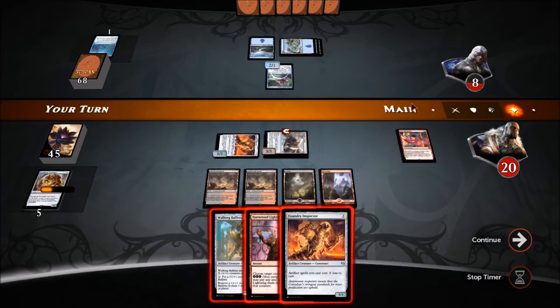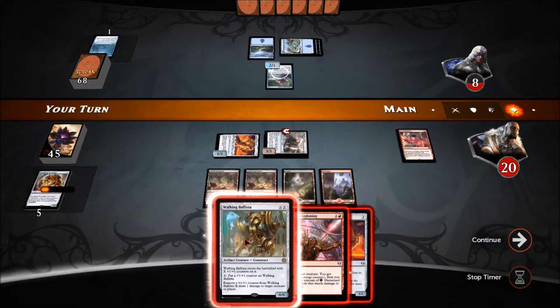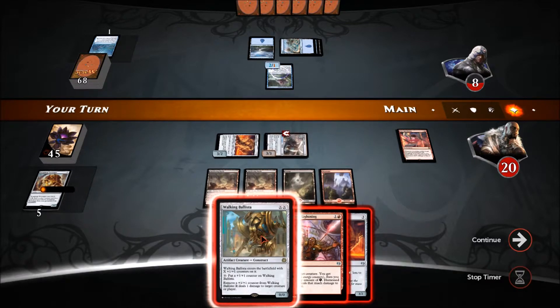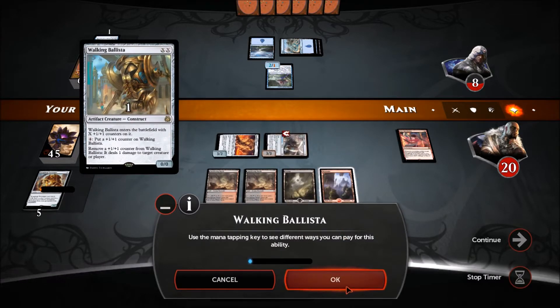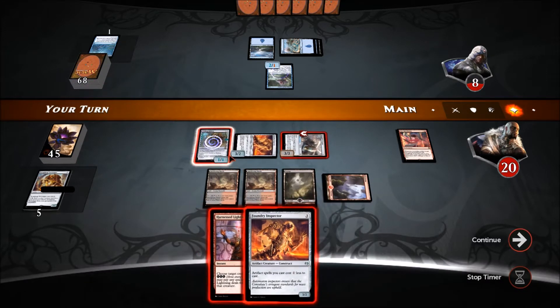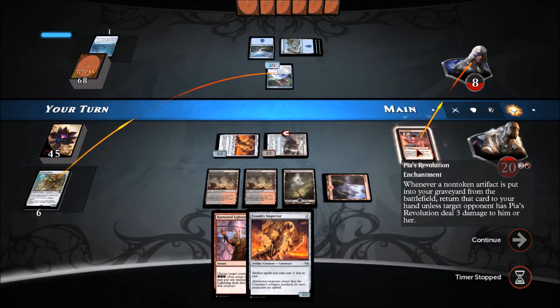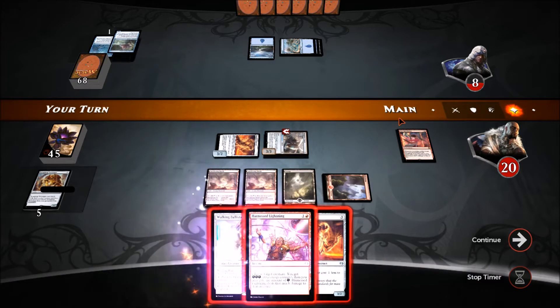I want to use the Copter's loot ability — let go of this Mountain. He took the damage from the trigger, which means I can actually play the Foundry Inspector or put the Ballista in for two. Let's put the Ballista — I want to make it one counter. Then we remove the plus one plus one counter to kill that creature.